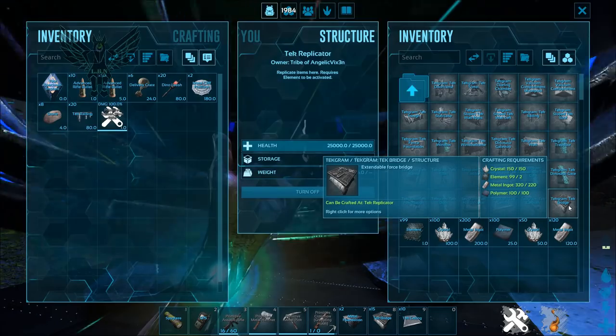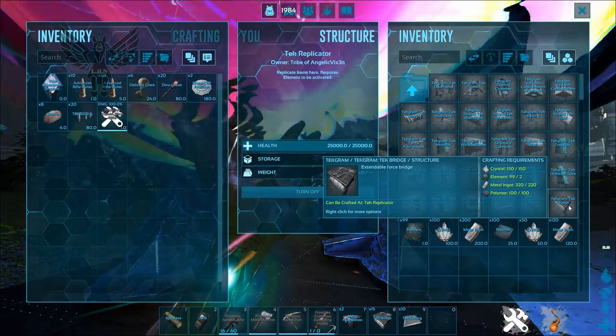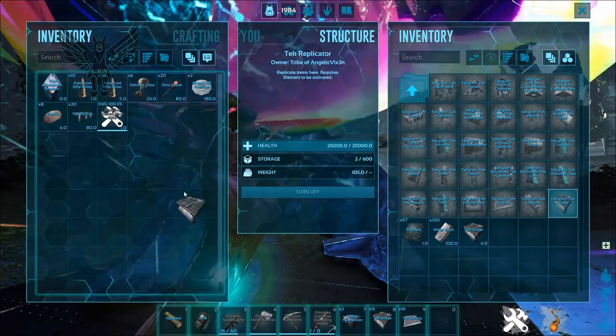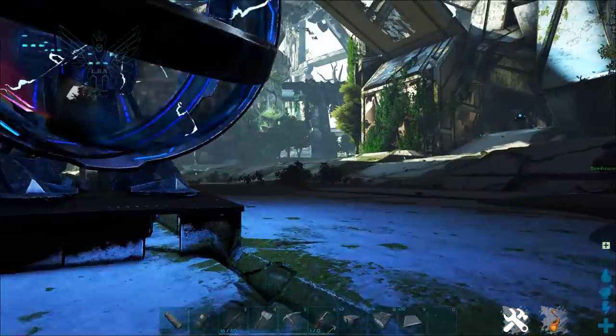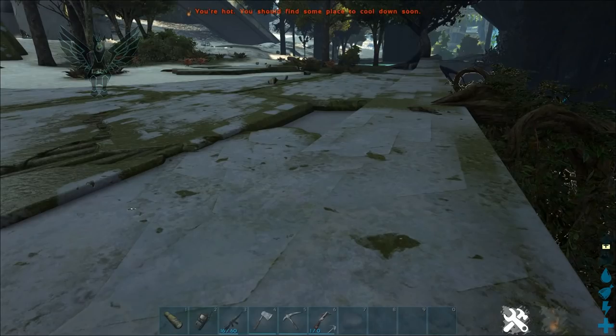These are very simple to make — you just have your tech replicator. And of course, now you can get the tech replicator on Extinction by beating the bosses, or the titans as we say. I just wanted to show you how simple it actually is to make these, and they're cheap to make in my opinion.